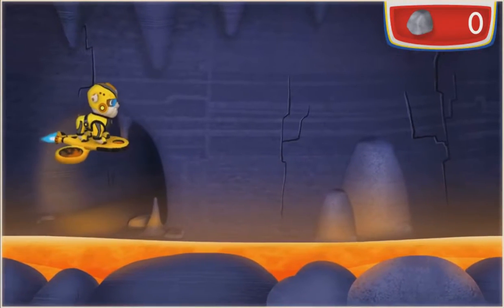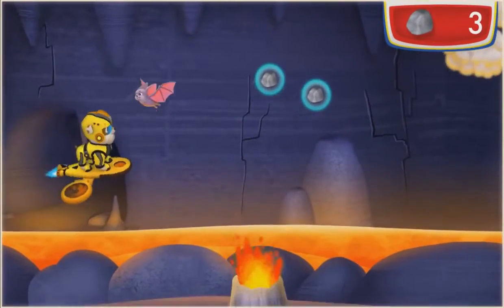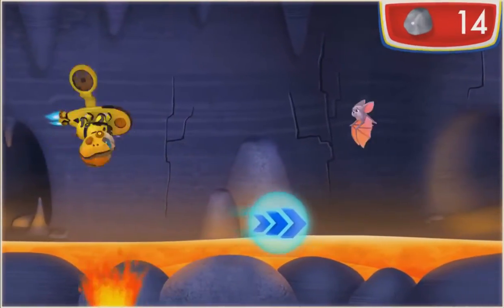Now we need to stop that volcano! Let's fly into the lava tunnels and collect rocks to plug them up. Use the arrow keys to help move Rubble up and down. Press the up and down arrow keys to help us avoid things in our way!